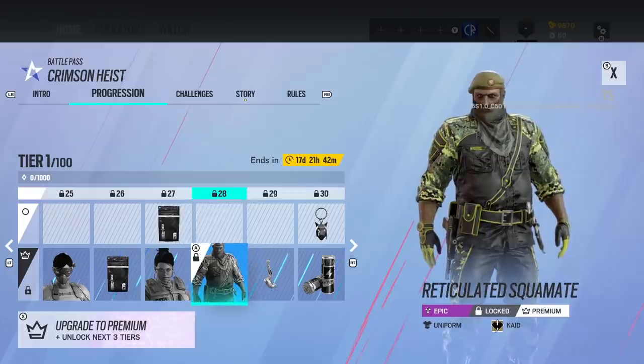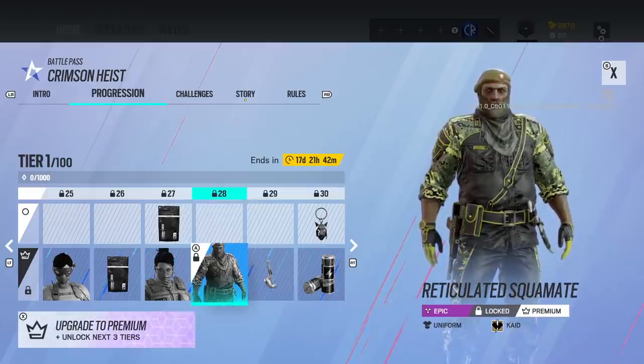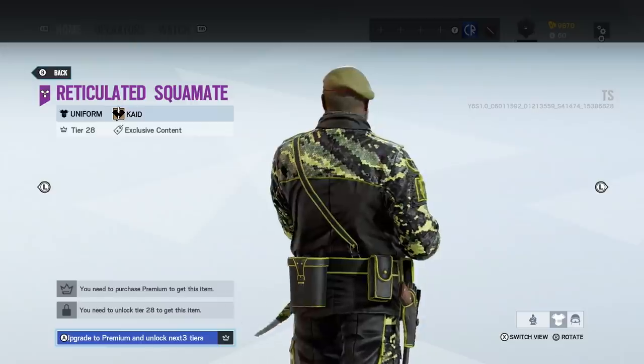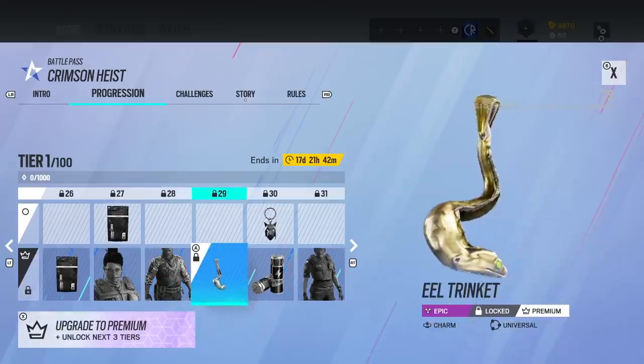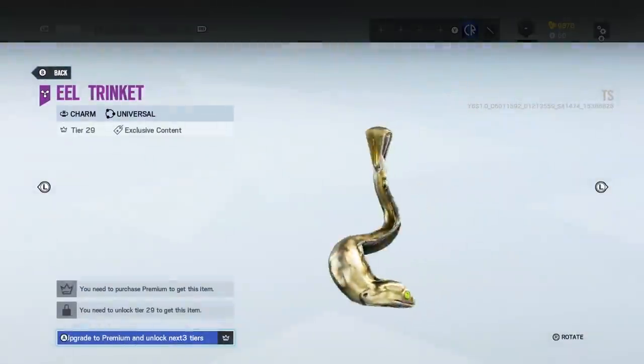Another Alpha Pack. Then we've got Kaid here — that same kind of camo. That's actually quite nice with a lot of black in it. Then we have our eel trinket.